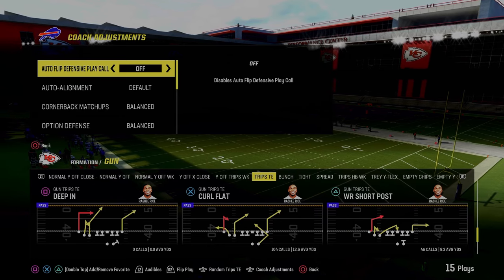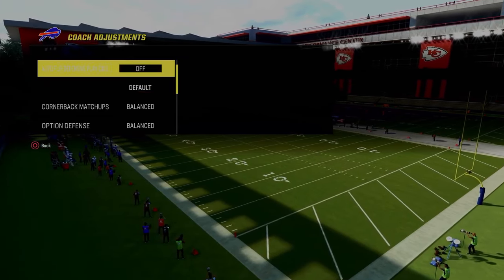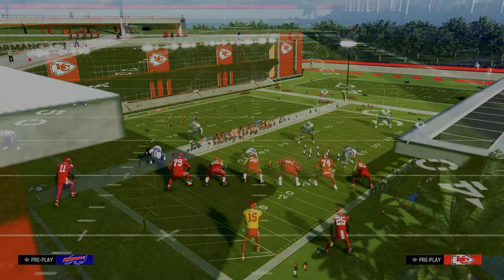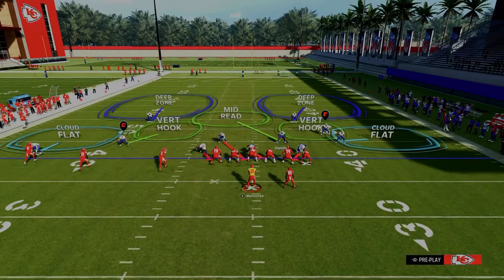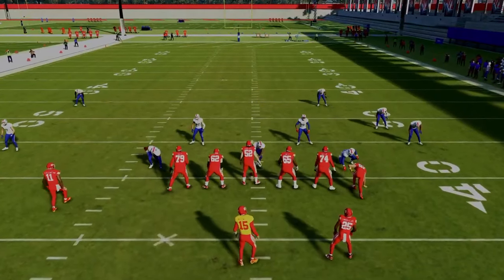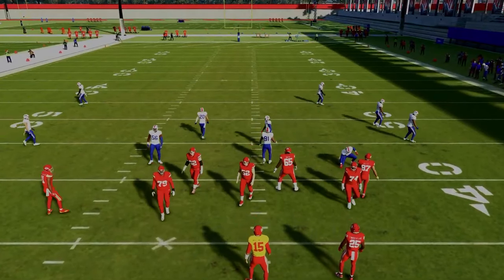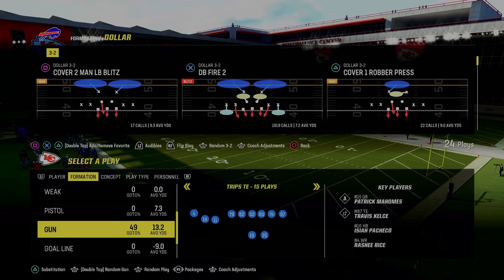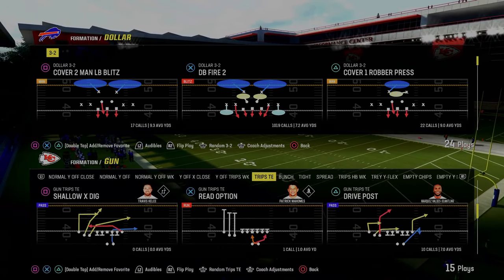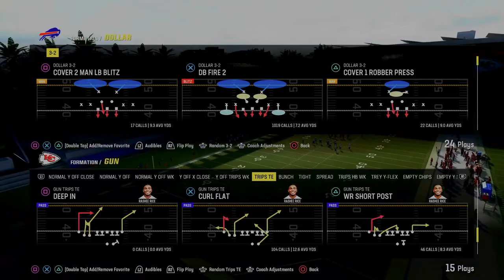We're going to come out with curl flat as our base play and show these adjustments. Out of the free safety sub package, you're able to get outside thirds to the safety positions. One significant advantage unique to Dollar — specifically 1-4-6 Dollar and 2-3-6 Dollar — is you can't really do this out of nickel. Nickel sets won't give you this alignment as effectively.